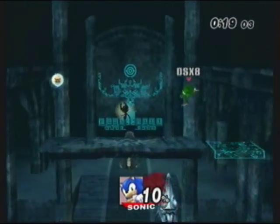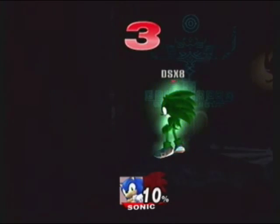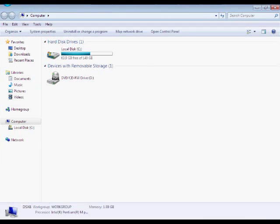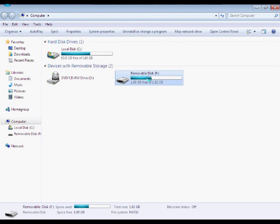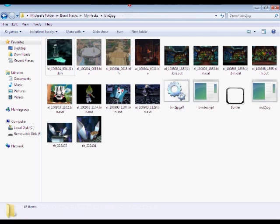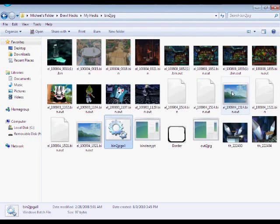Now that we got our pictures, I'm just going to let this match finish because there's about 15 seconds left. Okay, now that you got the pictures, take out your SD card, put it in your computer or SD card reader. Go to your SD, go to the bar, go to the album. Anyways, go to your BMP converter to JPEG.